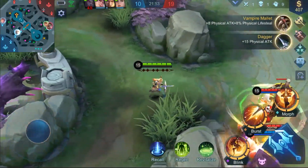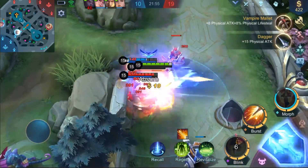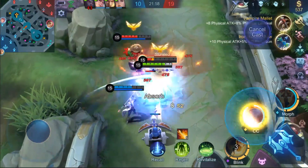In teamfights, open up with Valkyrie Descent, then jump right into the fray with Leap of Faith. Finally, utilize Spirit Combo together with basic attacks to deal swift combo damage.